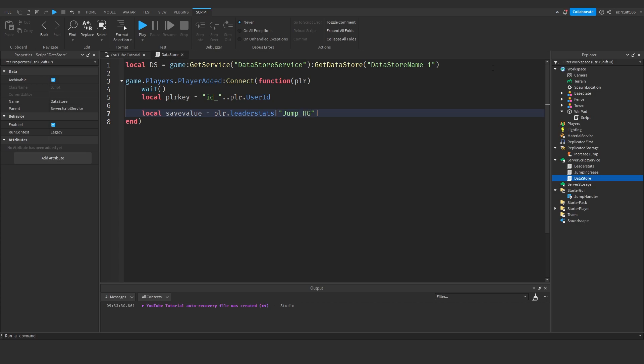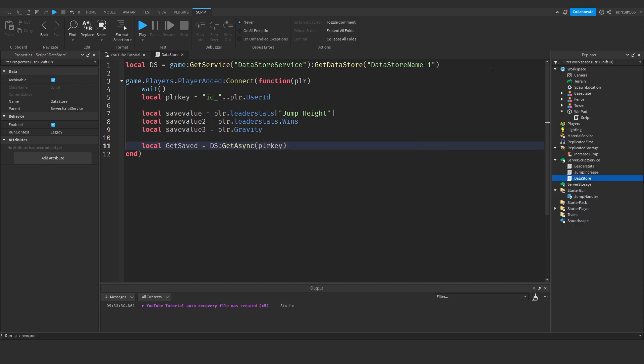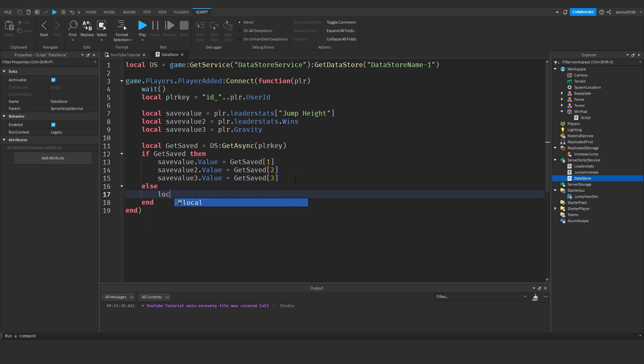wait() to give the server a moment. local playerKey = 'id_' .. player.UserId. local saveValue = player.leaderstats['Jump Height'] — the first value to save. local saveValue2 = player.leaderstats.Wins — second value. local saveValue3 = player.Gravity — third value. local getSaved = ds:GetAsync(playerKey). if getSaved then saveValue.Value = getSaved[1]; saveValue2.Value = getSaved[2]; saveValue3.Value = getSaved[3].